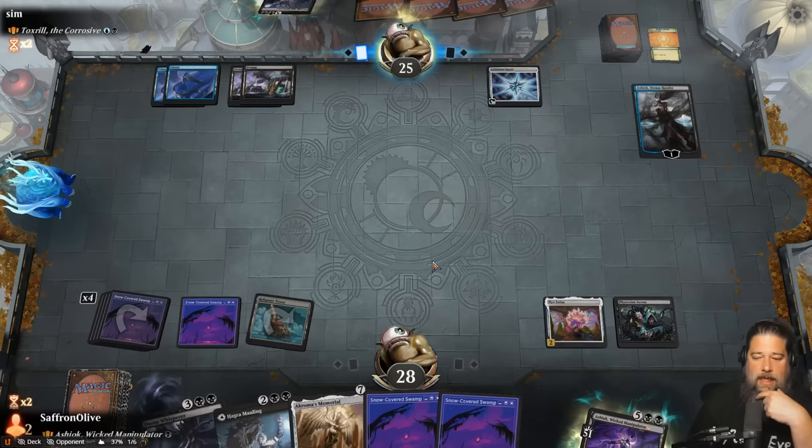Oh, that was so good! It is shockingly easy to play through our entire deck with Ashiok. Bolas' Citadel is already a ridiculous card, and when you don't have to pay life for it, it is truly absurd. And we get to start with one of our combo pieces in the command zone, which is also great.